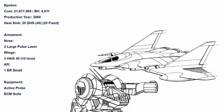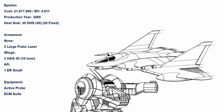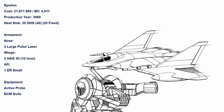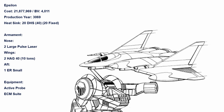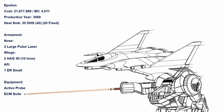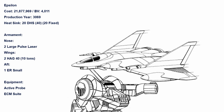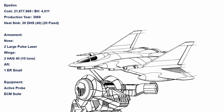Finally, Epsilon — the newest of all configs — comes packing with the newest technology from Clan Hell's Horses: the Hyper Assault Gauss. Packing one HAG-40 in each wing with two Large Pulse in the nose and a single ER Small in the aft, Epsilon could easily knock out a thin-skinned fighter with the sheer amount of crits produced, and with only 10 tons of ammo it can fire for a long time. On top of that, it comes with an active probe and ECM suite — the former can neutralize ECM clouds from large crafts such as dropships or warships, and the latter makes Epsilon harder to be shot at. In a large-scale space battle, Epsilon will be a very indispensable electronic warfare fighter, and a very durable one.